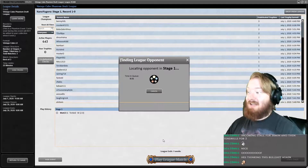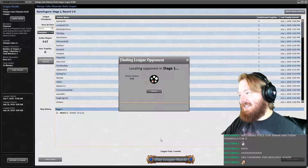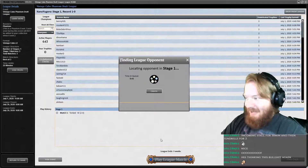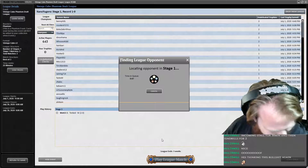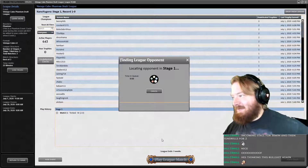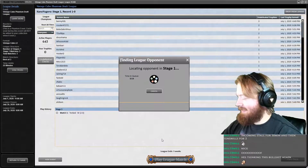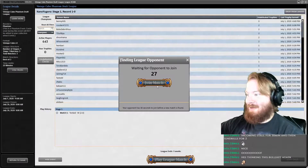If I were to cast, say, turn two Master of the Wild Hunt as an example — which is kind of a mediocre card because it dies to like every variant of burn spell that exists — playing it on turn two makes it really good. Looking forward to whatever we play in round two here. Round two, here we go.